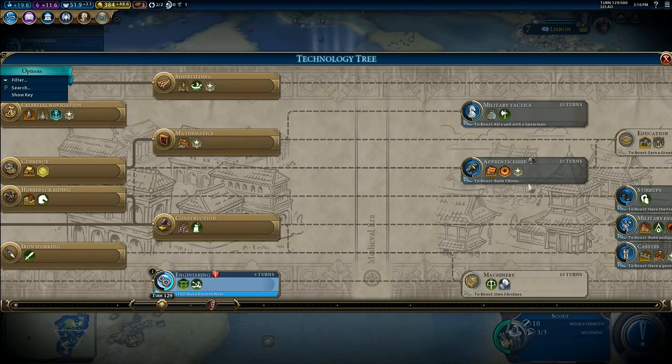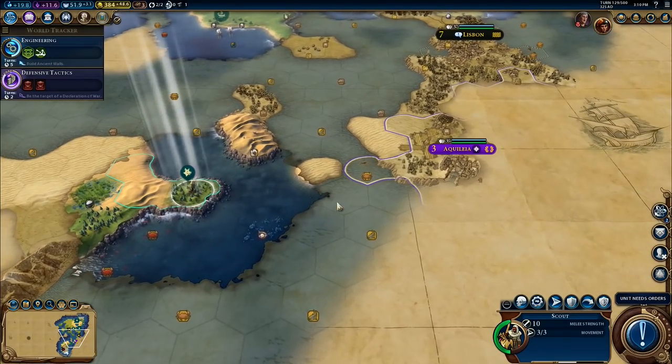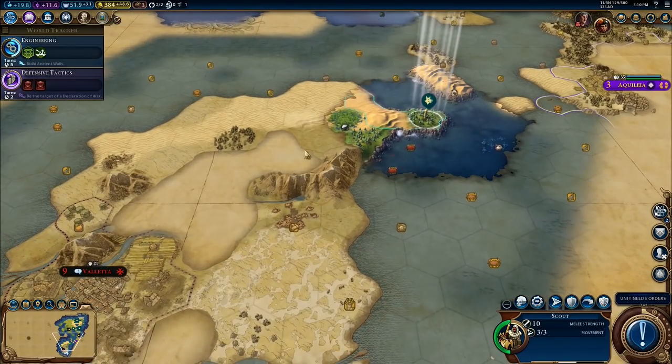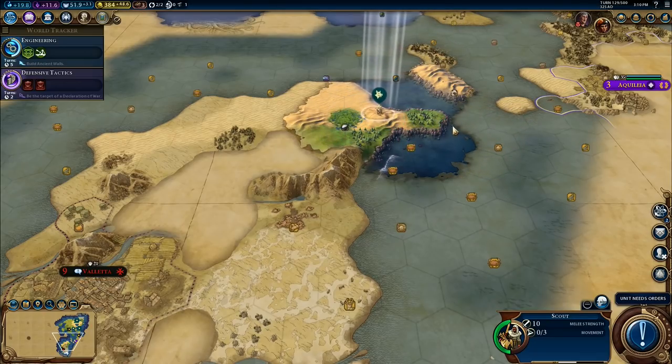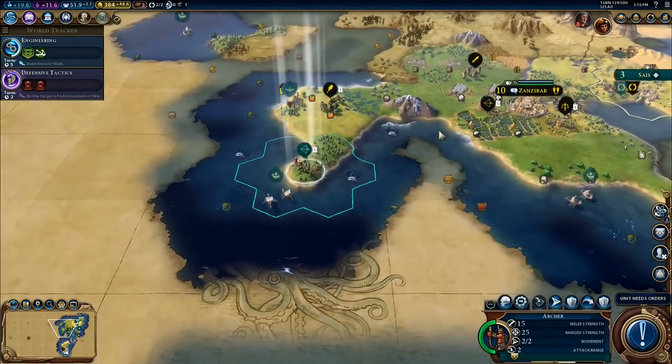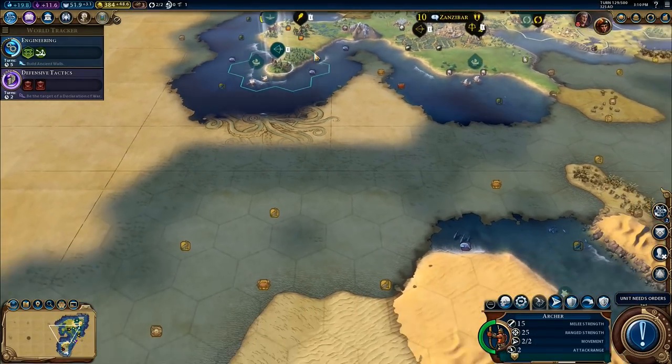That's only 5 turns, that one. If we get that one done. I want to build a city down here — that's what I want to do. I'll take you to there. I built the trader just now. So I've got archers over here.